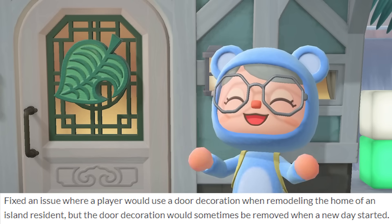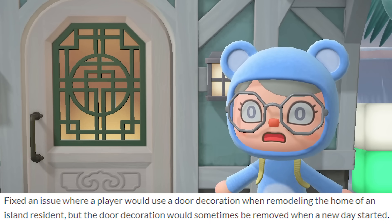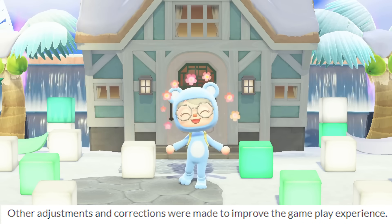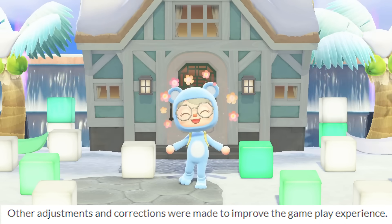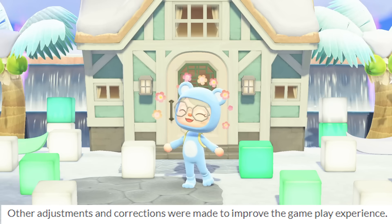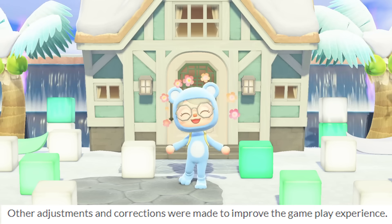They fixed an issue where a player would use a door decoration when remodeling the home of an island resident, but the door decoration would sometimes be removed when a new day started. You can't remodel island residence houses unless you've completed Happy Home Paradise, so this is kind of a DLC issue. Other adjustments and corrections were also made to improve the gameplay experience.